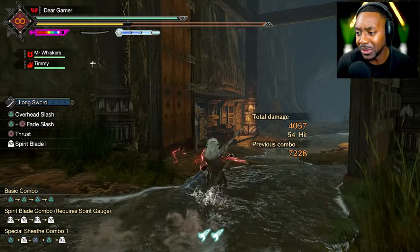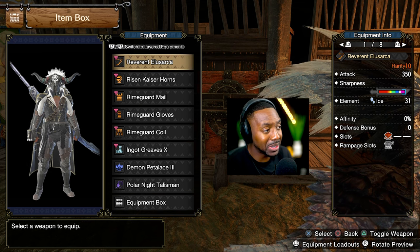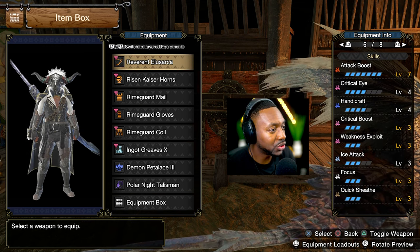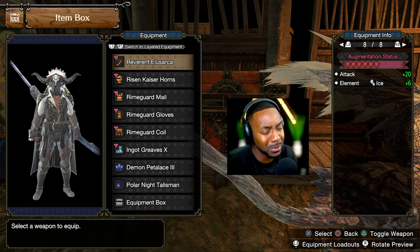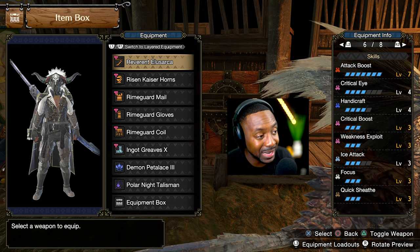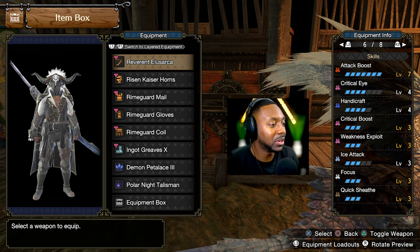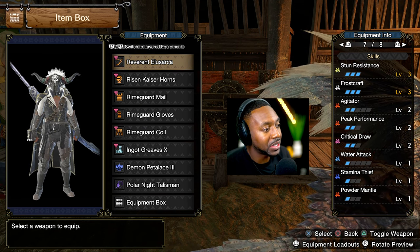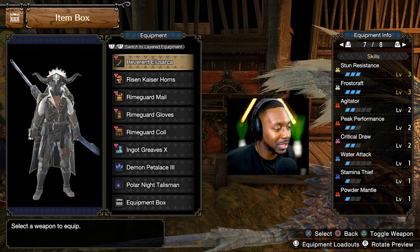For the build, I augmented my Valky as high as I can go — currently up to five, and on the next level six you get sharpness as well. My abilities are looking pretty juicy: attack maxed out, critical eye maxed out, handicraft for that extra damage from purple sharpness, crit boost, ice attack, focus, Quick Sheathe, crit draw, frostcraft, and agitator.